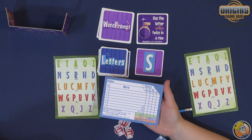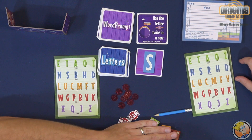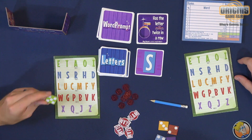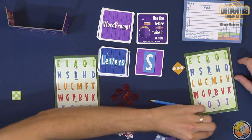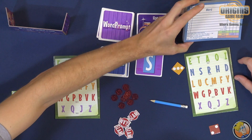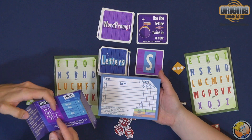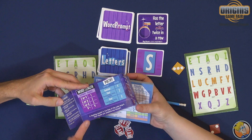There are a bunch of speed tiles in the middle. As soon as you're finished writing your word, you grab one of these. For a five player game you've got five tiles, and this is the point value of the tile, so first to finish can get more points — there's a downside to doing that though. Once everyone is finished, you can take points both for speed — which would be five in my case — and then the length of your word. You get one, two, three, or four points based on how long your word is.